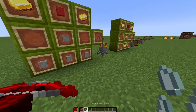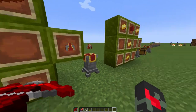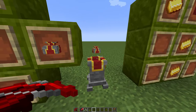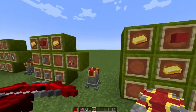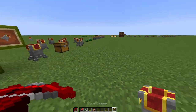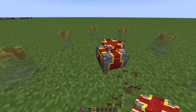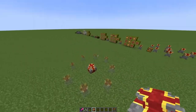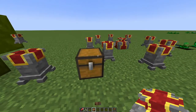Once you have your seed base, you'll need an Infusion Altar to turn normal seeds into material seeds. The altar requires one Infusion Altar block — crafted with two gold, some stone, and redstone — plus Infusion Pedestals. Once you place the altar, it will show you exactly where to place all the pedestals.